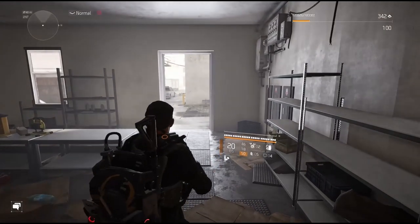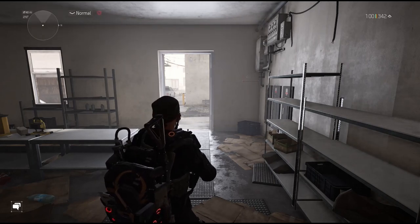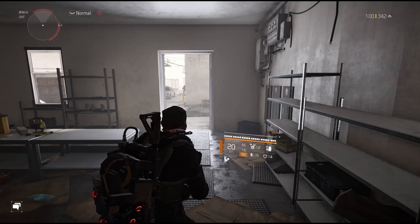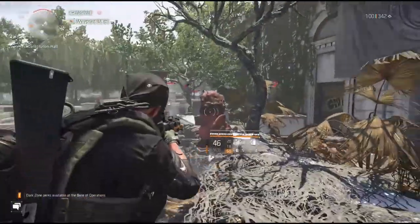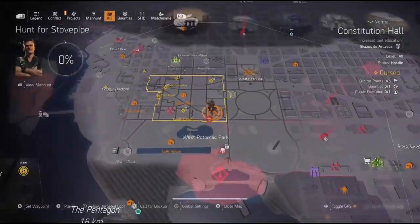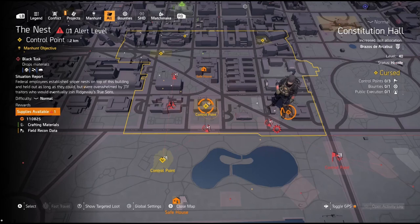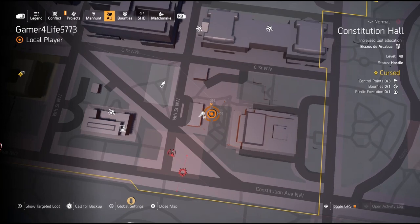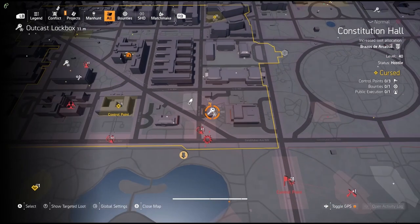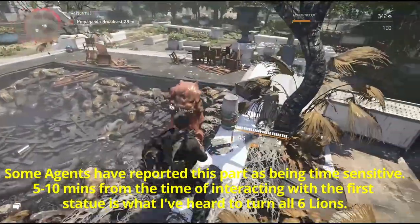Now you're probably wondering what all these lion eyes were for. We have to interact with lion statues. Come to the first lion statue — it's just left of the Nest control point near DCD Headquarters, coordinates 1389 and 2405, right by this Outcast lockbox. Walk up and interact with it — it will turn around, and we have to follow the direction it's looking. Their line of sight takes us to the next statue.